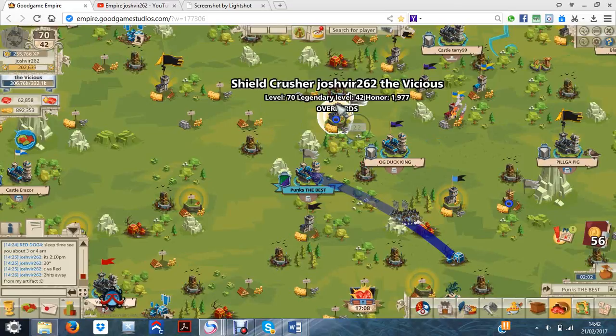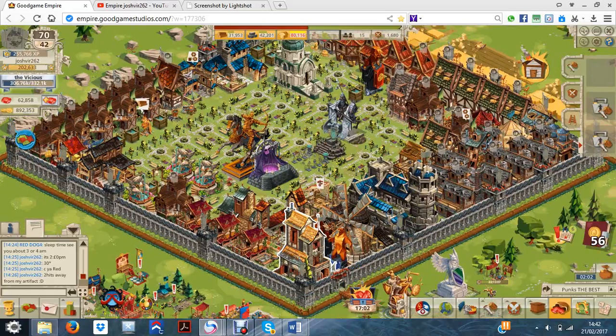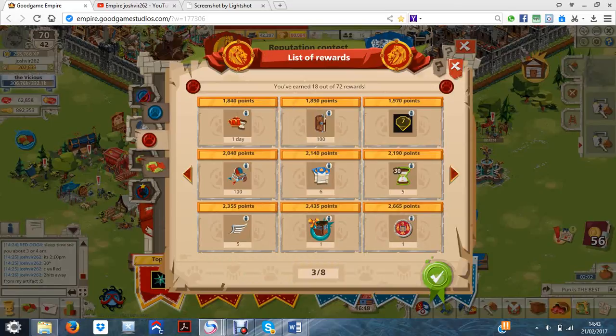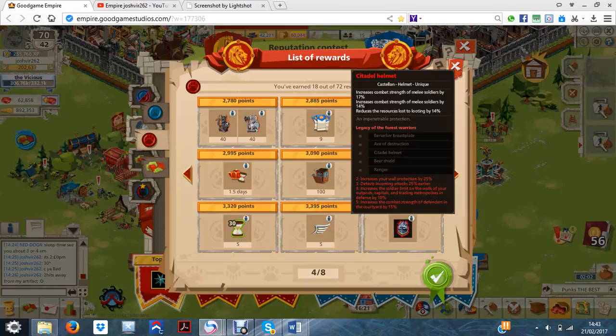Felt like forever — it lasted quite a long time to complete that. Looking at our progress, I'm at 1775 so that means two more attacks and I get this reward, then one attack and then looks like two or three attacks again. The numbers are weird — if it went up in 50s it'd be a lot easier. It's going to keep getting harder. We don't get any equipment on this page, but we do on the next page — the Castellan equipment, which looks pretty good. It increases melee strength. I don't know why this one has reduced resources lost due to looting — it should be increased wall or moat — but I'm not complaining because it's actually a really good piece.